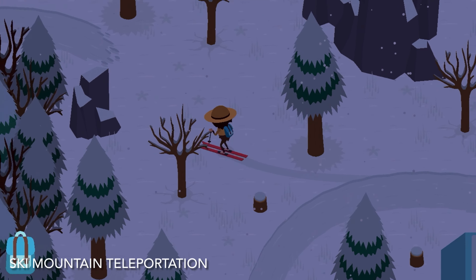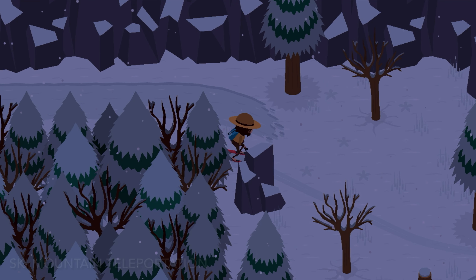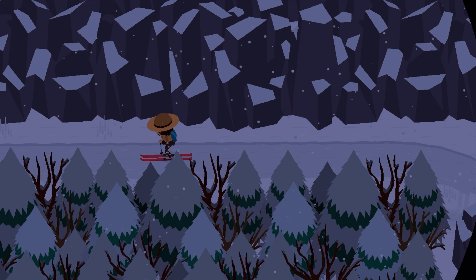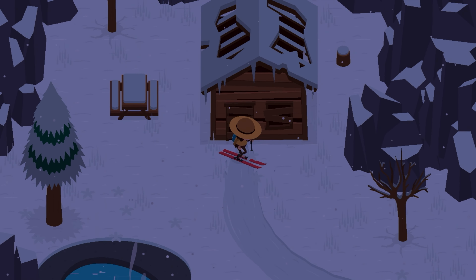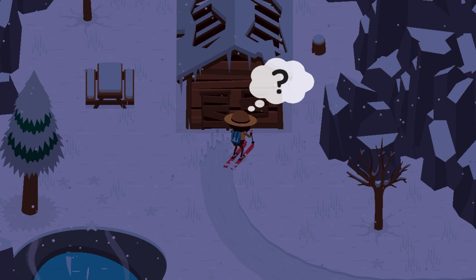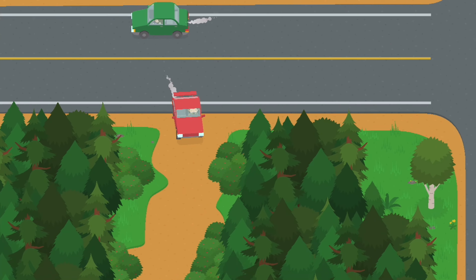On the second level of the ski resort, head left after getting off the ski lift and you'll find a path that leads you to an old shack. View it to unlock another mystery project. Again, you can view the mystery project via the construction ducks.